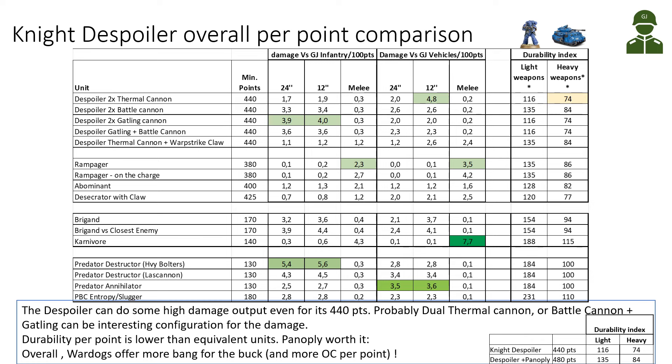The four last rows compare some other Chaos vehicles: the Predator Destructor, the Predator Annihilator, and the Plague Crawler with Entropy Cannon and Slugger. We can see how they compare with the Despoiler. All in all, the Despoiler can do some high damage output in shooting even for its 440 points — Dual Thermal Cannon, or the Battle Cannon and Gatling Cannon combination can be interesting configurations. But the durability is lower than equivalent units. The War Dogs offer more bang for your buck in durability, objective control, and damage output.